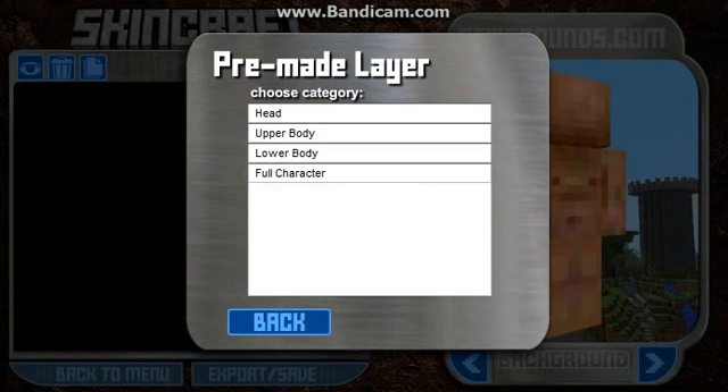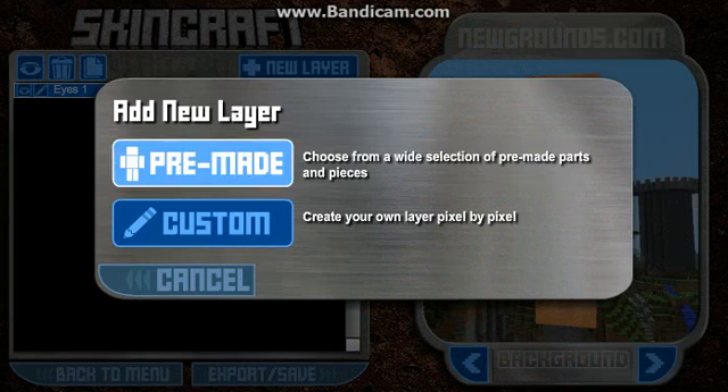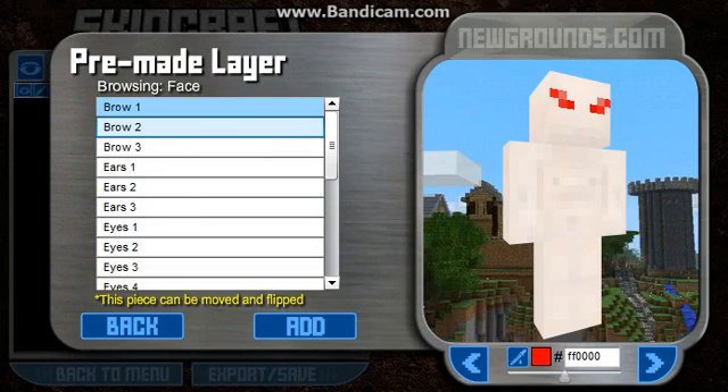Go New Layer, Pre-made, Head, Face, Eyes. You should just give them red eyes. See? Then you go Pre-made again, Head, Face.